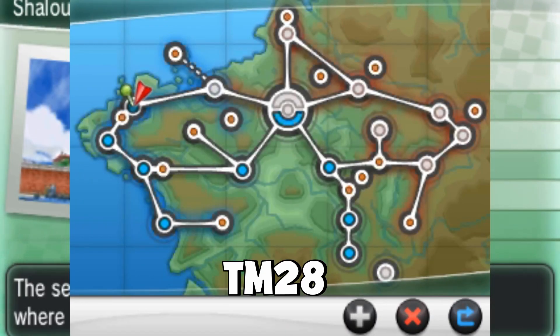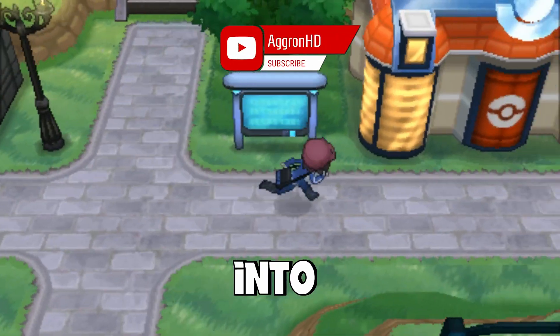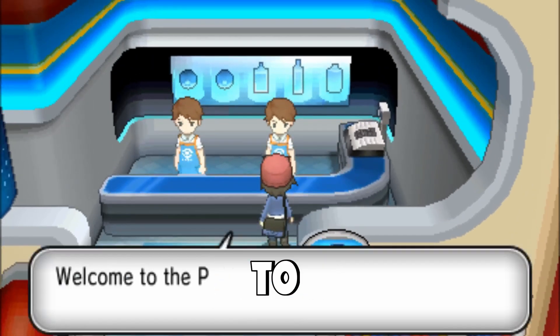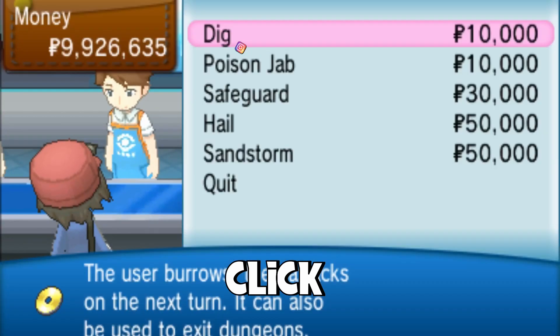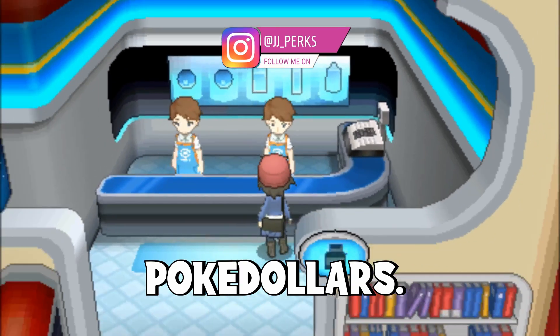So to get TM28 Dig on Pokémon X and Y we're going to head to Shalour City and from here we're going to go into the Pokémon Centre and then go over towards the right hand side to the PokéMart section. Speak to the right hand clerk, click buy and you can see Dig at the top there for 10,000 PokéDollars.